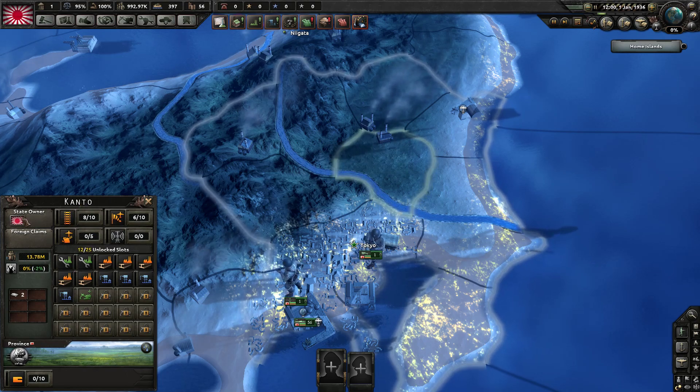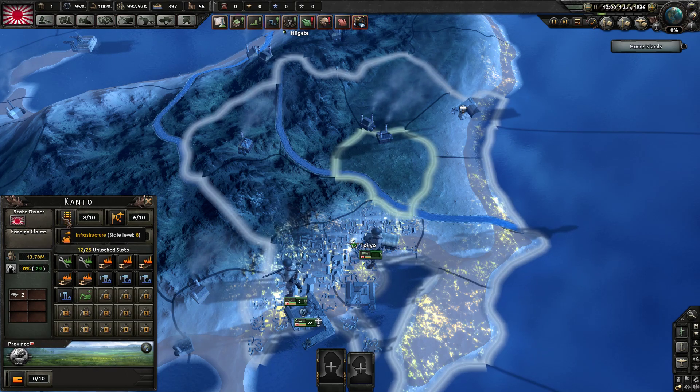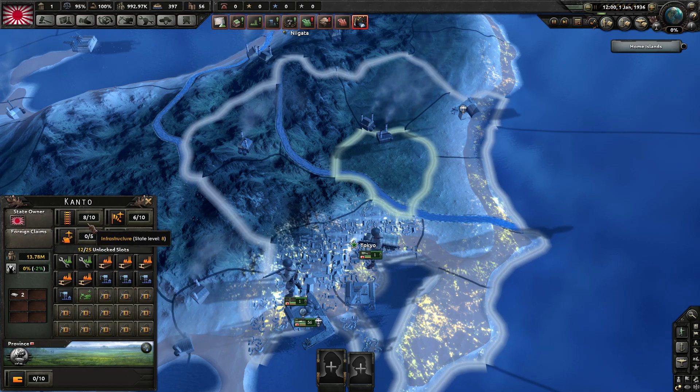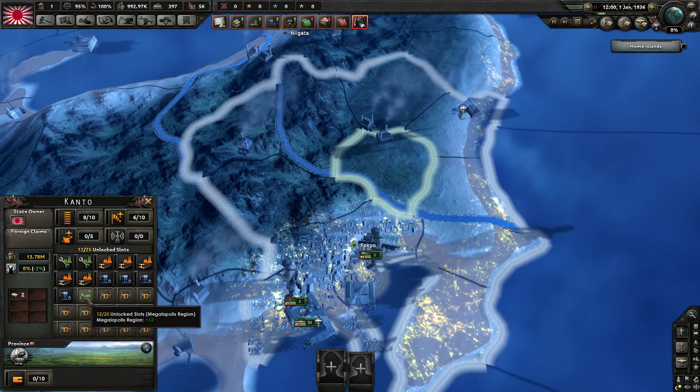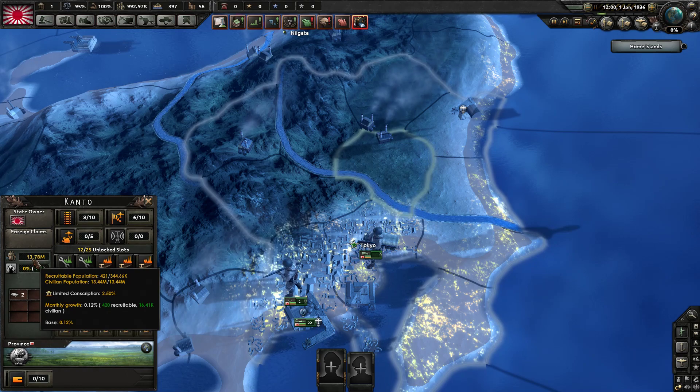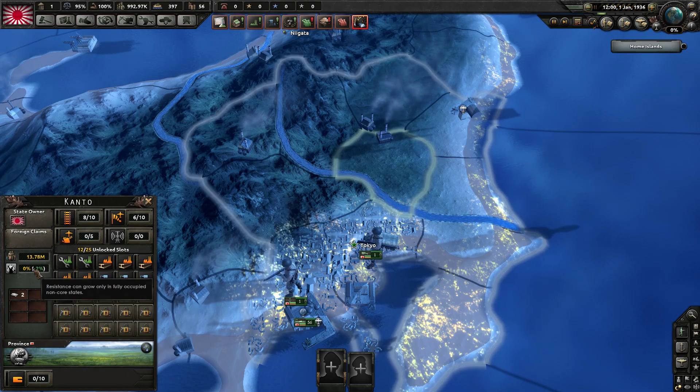So what is a state view? All it is is it tells us who owns the state — in this case us — all the things that are built there, all our factories, infrastructure, land forts, any empty building slots. It also tells us the resources and population of the state.